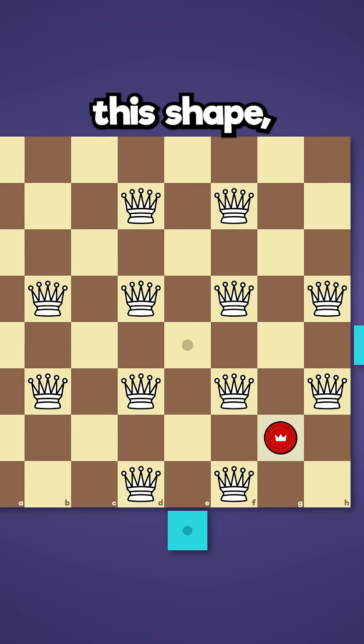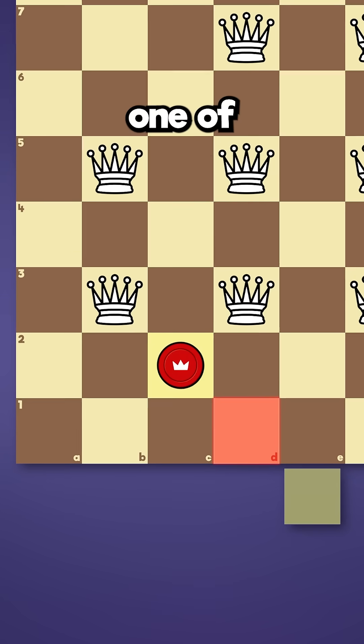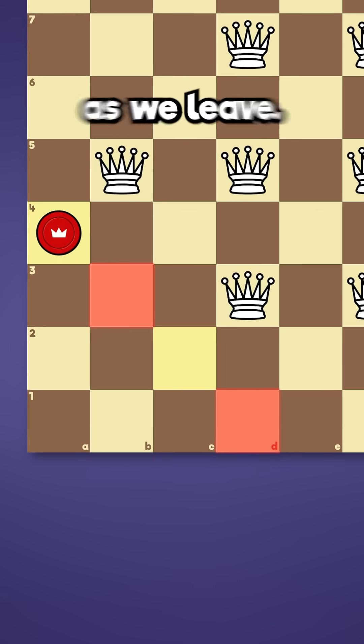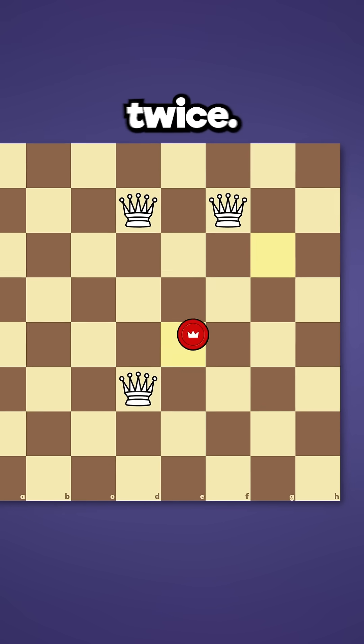We can simplify the problem by using this shape, where we are forced to start and end on one of these 4 squares. Each time we visit a square, we have to capture one of the pieces around it, then capture another one as we leave. So the second time we land on one of these outside squares, we'll have no way to leave, and we can only use the center twice.